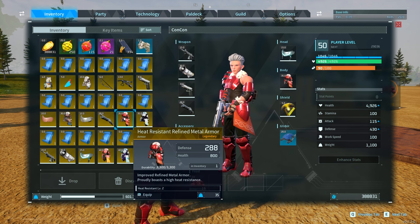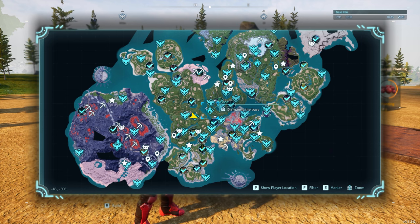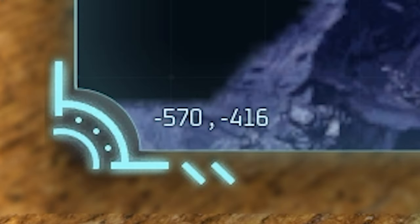The next item is the heat resistant refined metal armor, with 288 defense and 800 health, compared to the base one which only has 180 defense and 500 health. We're going to get this from Astegon, located in the middle of the volcano biome at level 48 — really hard. The cave entrance is located at coordinates -570, -416.